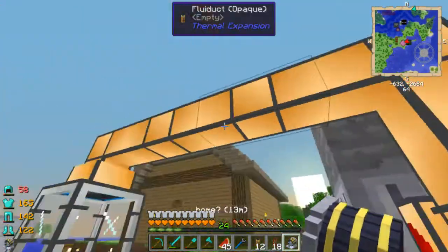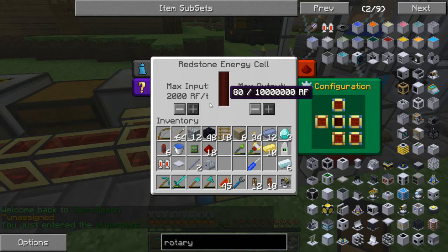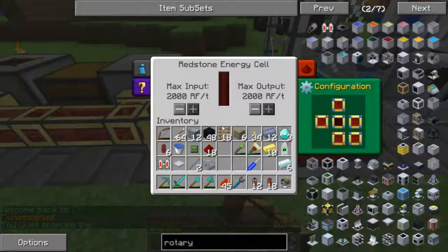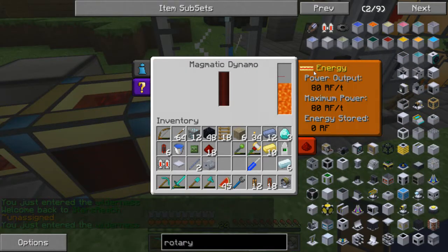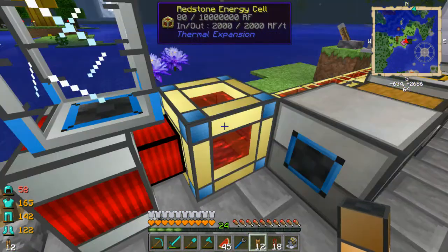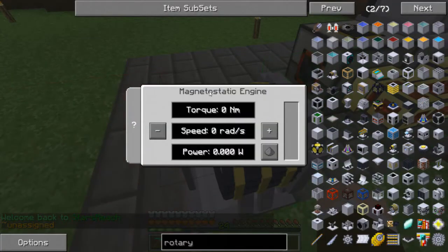Is lava going through? Let me try turning this off so it doesn't output. Now this should start filling up once it has all these machines filled — there's a bit of frame rate lag there — once all these redstone conduits are filled, this should stop outputting and start charging. Only one magmatic dynamo going like this is not going to charge it very fast, but it should at least work.